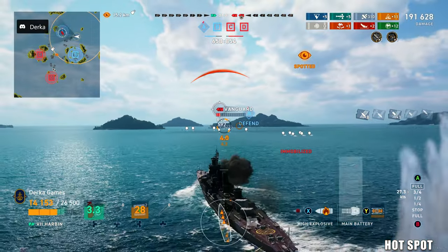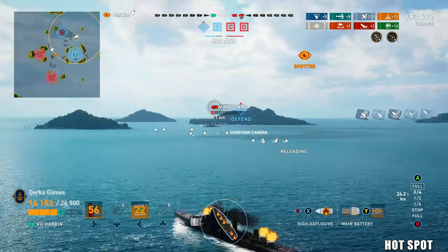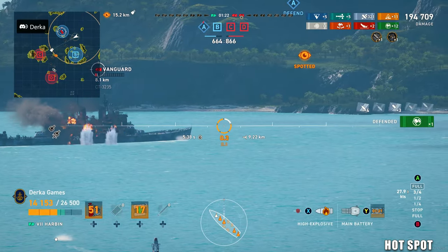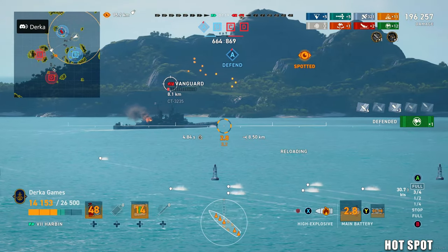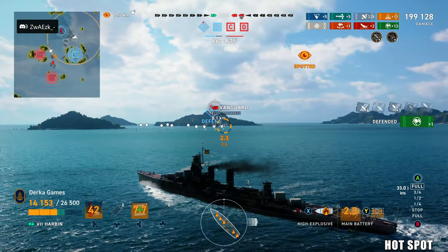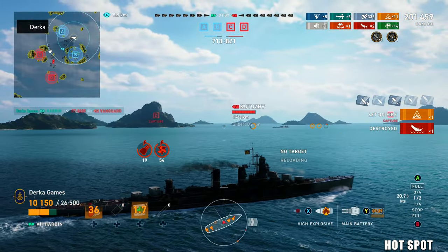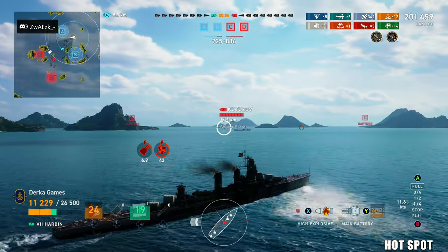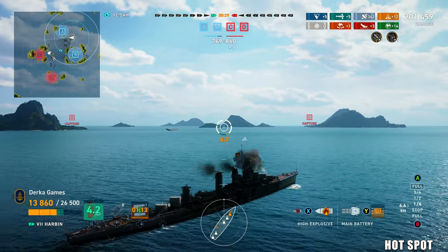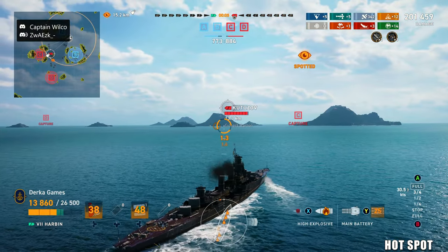The Vanguard got a pretty nasty HE salvo on us there — we had to DC it. You saw that he knocked our engine. That is something I noticed about these ships: most of the time that I took an HE or AP salvo, I lost my engine quite a lot. So be prepared for that — basically save your damage cons for that instance because I died several times just not having an engine. This game, as you can probably tell, is a loss — a little bit of a heartbreaking loss. We're not going to get the chance to kill Kuda, too far away with too much health and no engine on our end. But overall it was a fun game, and GG to everyone involved.